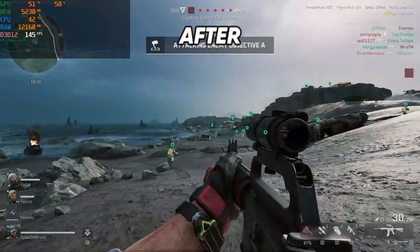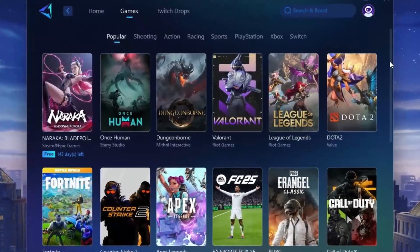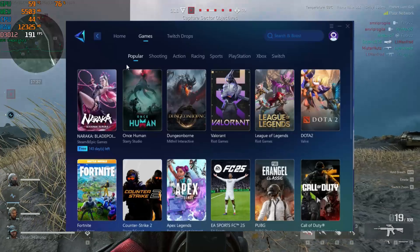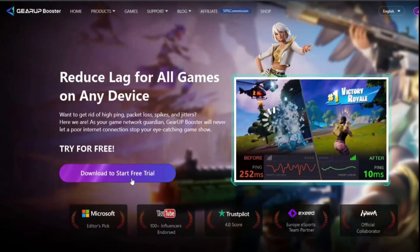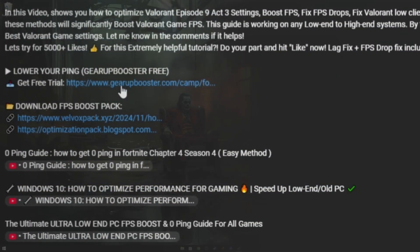Allied troops engaging at Objective Alpha. Here is the best software for all games: Gear Up Booster. This application will help you get zero ping and max FPS. You will find the link in the description. You can download the application for free. Click on this link for playing your games with lower ping.